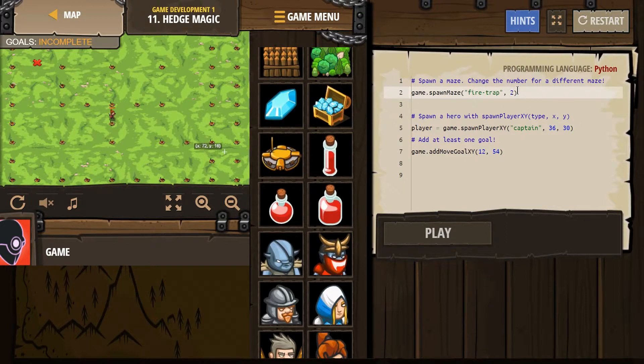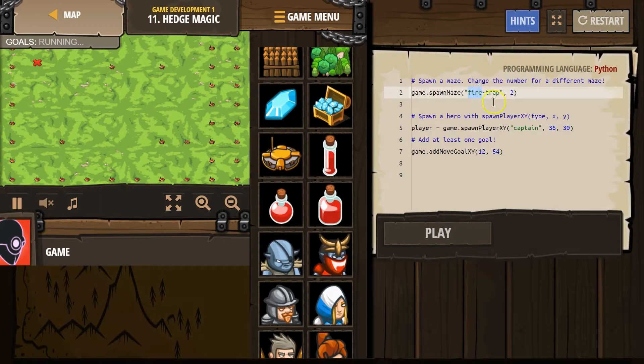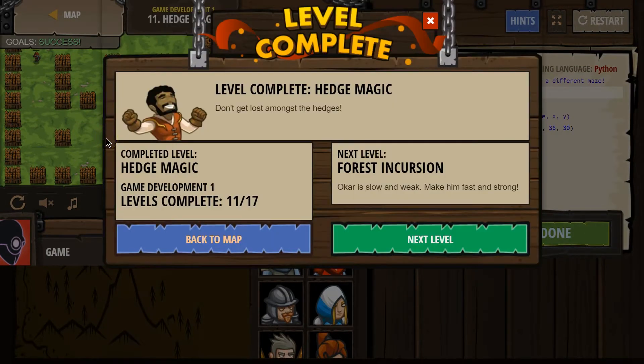All right, let's fight! That didn't go well. All right, let's just try a fence — that might be a bit better. Boom. Is that? Yep, we got it.